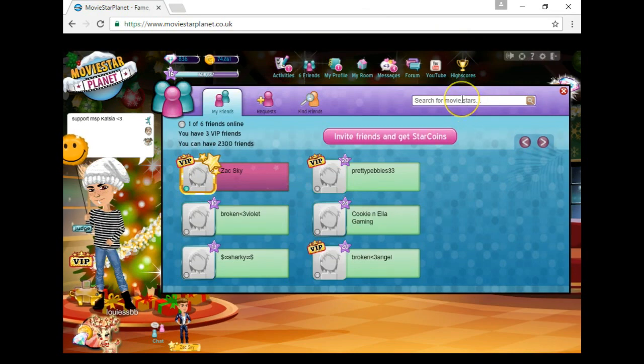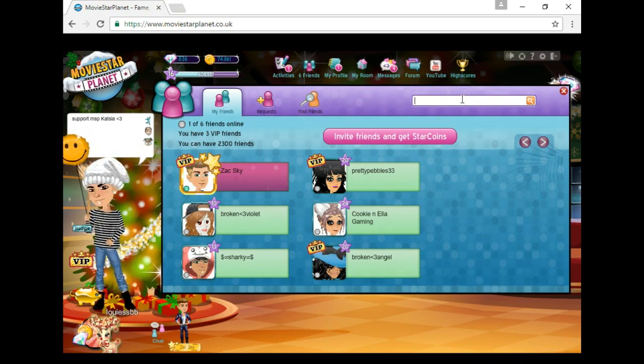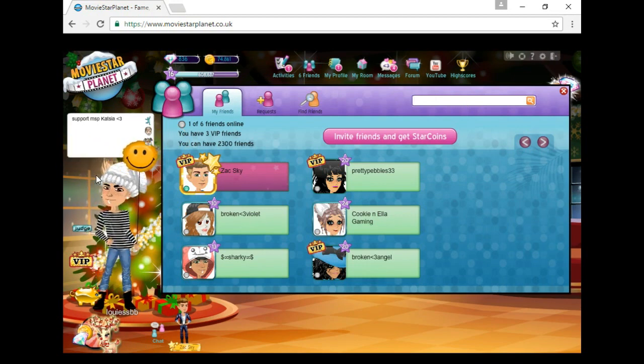So I'm going to search. Oh my — I'm friends with Broken Violet. Oh my God. I don't know who to send this to. I can't send it to anyone who I'm friends with, you guys. It's frustrating. I've got to find somebody really quick. Give me like two seconds and I'll be right back.